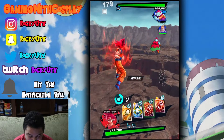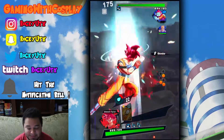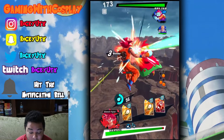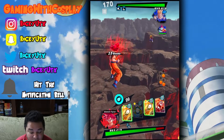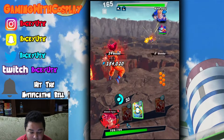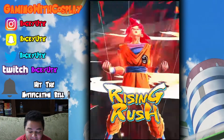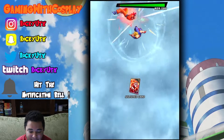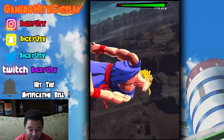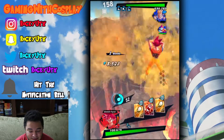Here we go — of course, look at that. Exactly what I did not want to happen is happening. What kind of damage am I outputting? Nothing. That is garbage. As you can tell, going against an elemental disadvantage here, Super Saiyan God Goku is garbage. Now the damage he's receiving is actually not too bad compared to what I've done in the past, but it's just the damage output — that's incredibly bad.